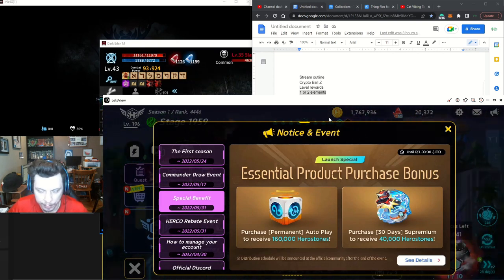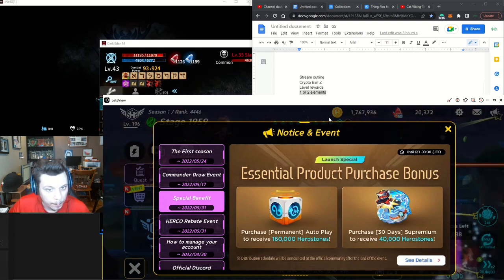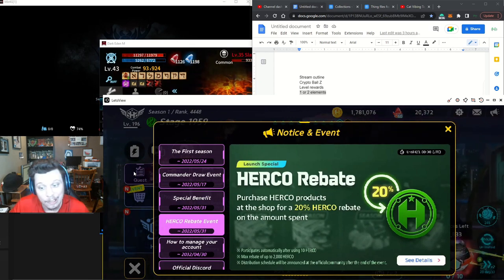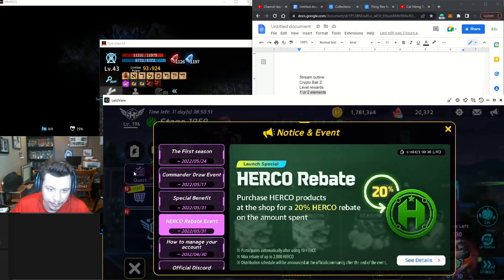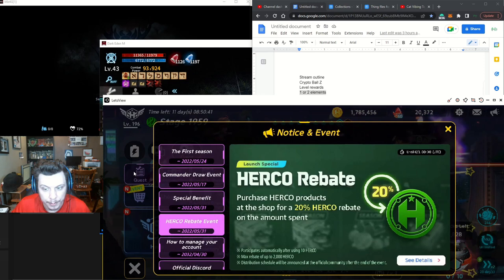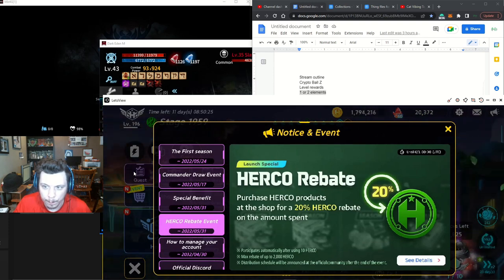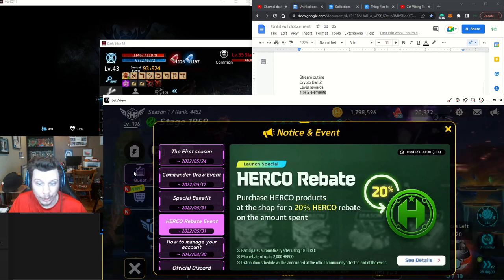When people realize they spent 600 herco and only got 150 back, they might not be as aggressive in the second season. There's 40,000 hero stones for doing the super premium. There's also a hero rebate — you've got to spend at least 10 herco and you'll get 20% back. It does not say if herco can be subdivided, and their store prices are at odd numbers like 1 or 9, so if you spend 13 herco — 20% of that is 2.6 — would you get 2.6 herco, 3 herco, or 2 and a middle finger? That has yet to be determined.